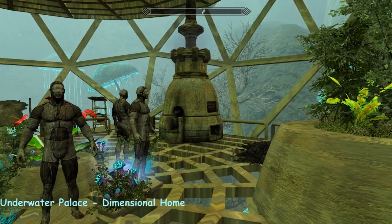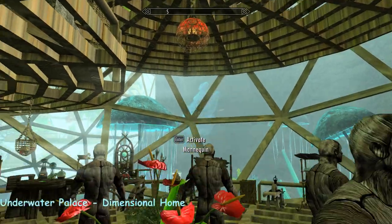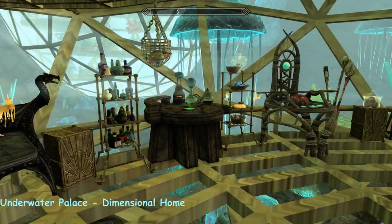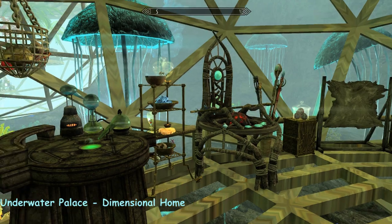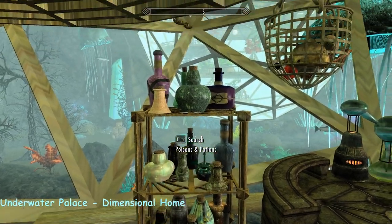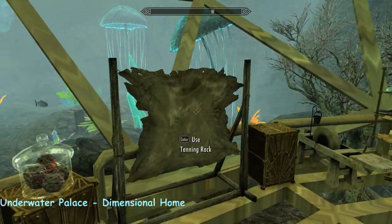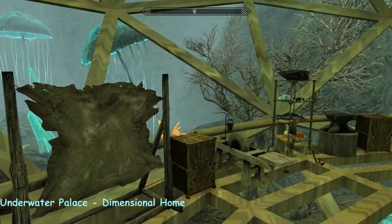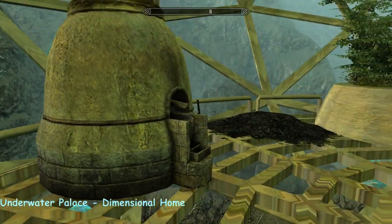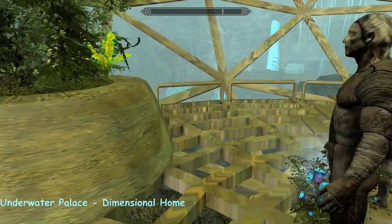And then down into your workroom, and it's all here in one spot. Oh look at that lamp. There's mannequins, a wood chopping block, enchanter, alchemy, staff enchanter. Beautiful looking potion bottles - I love those. So all of your smithing is covered here too. This place has got it all.